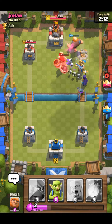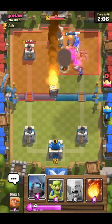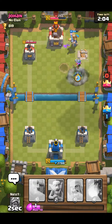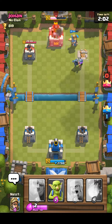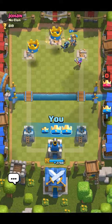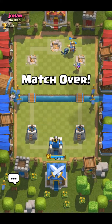The Prince will come in and obliterate. Let's hope all of our troops get out of the way when that bomb goes off. The Witch — he's hitting our King Tower, which is not really a good move. I think we're going to win this battle easily.